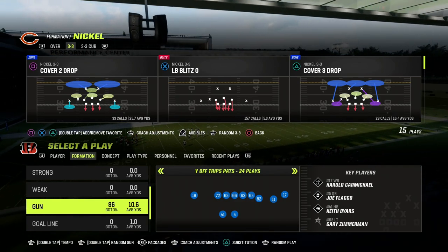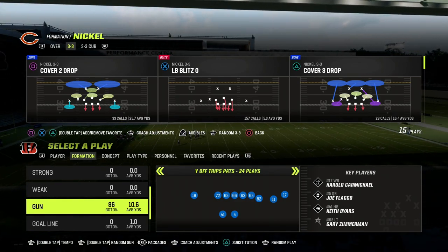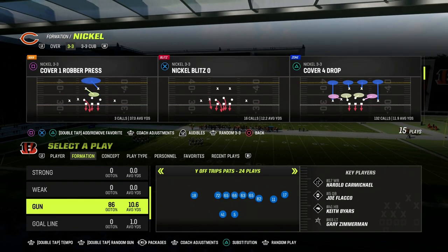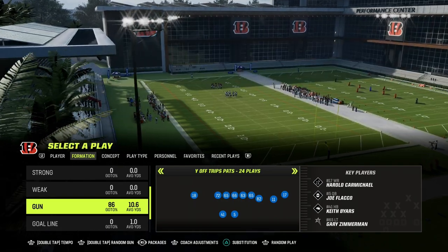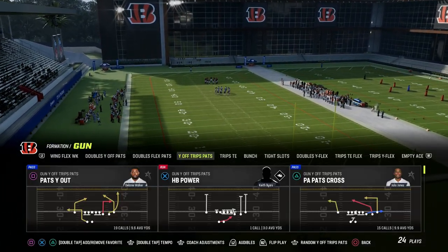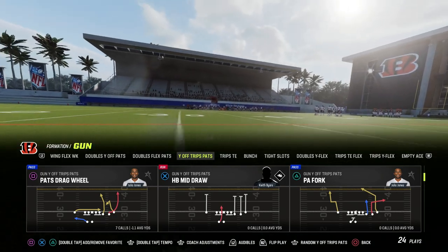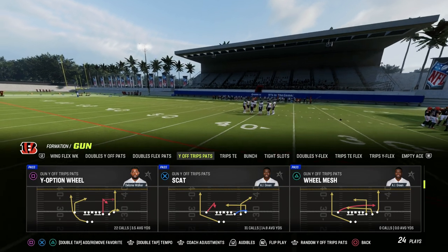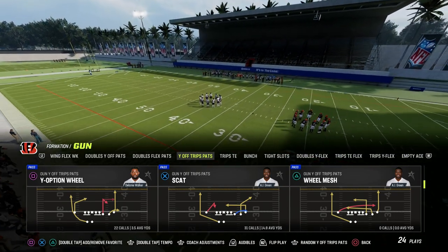In this video, I'm going to be sharing with you one of the best concepts out of the U-Trips formation, Man 23. If you would like to get my entire U-Trips offensive e-book, make sure to become a Patreon member. It's only $10 to do that, and it gets you access to all of our Man 23 offensive and defensive e-books, as well as any new updates. We're also dropping a brand new U-Trips offensive revamp this week.